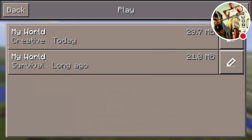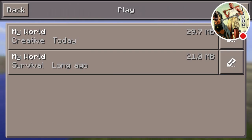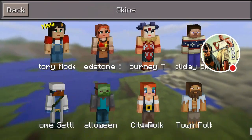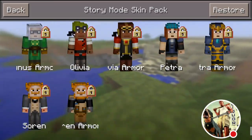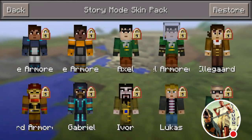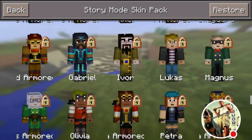I bought this. I don't know what's going wrong. On Xbox, if you wanted to get the story mode skin, it'll be all free. But on here, I'm going to say to Mojang, you shouldn't be charging 10p. Wow, you have to pay 10p. It's free on the Xbox.